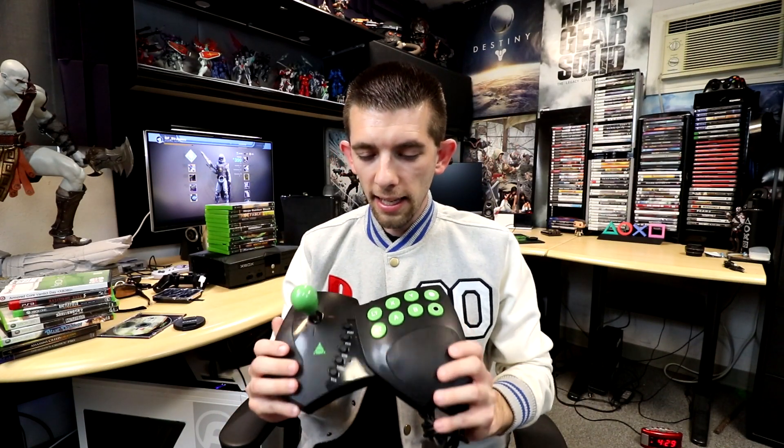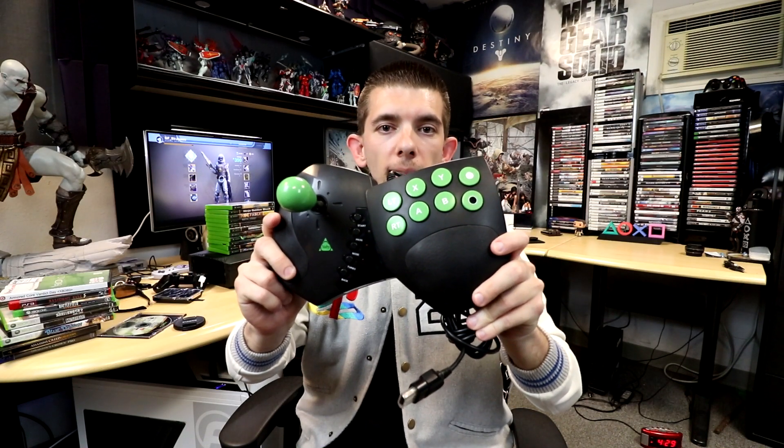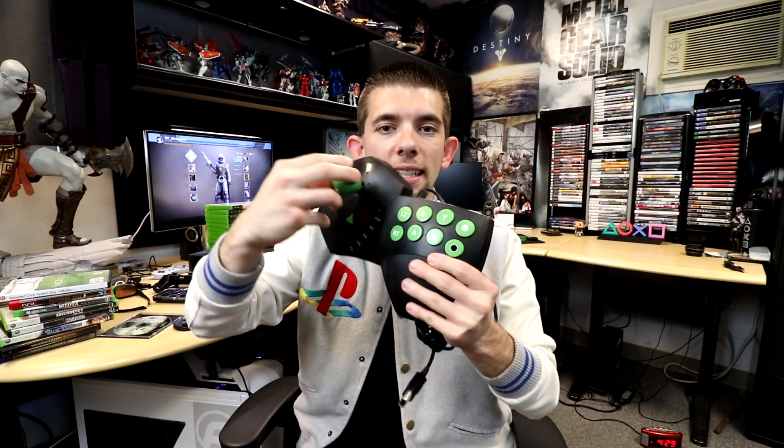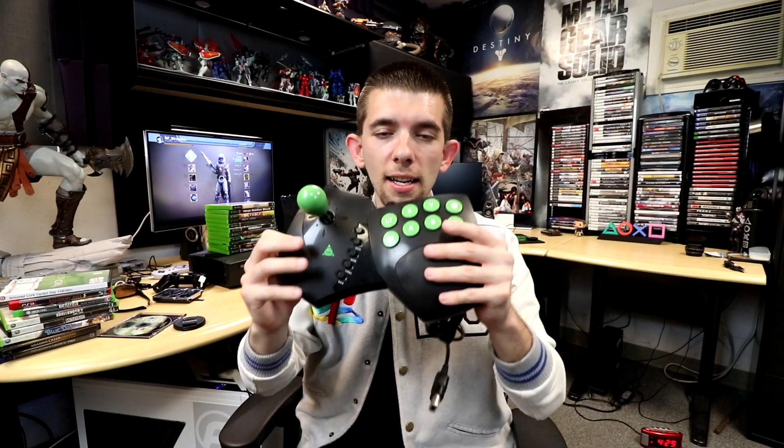I found a bundle for an original Xbox that came with a bunch of goodies — controller, everything — for $50. I made an offer of $40, he accepted, and out of the entire bundle there are only three things I'm keeping for myself. The rest I'm packaging with other items to flip, and I'll probably make at least a $40 to $50 profit. This bundle actually came with an arcade stick for the original Xbox — I didn't know they had arcade sticks. It's fully functional, though the buttons aren't clicky. It's actually pretty comfortable to use.